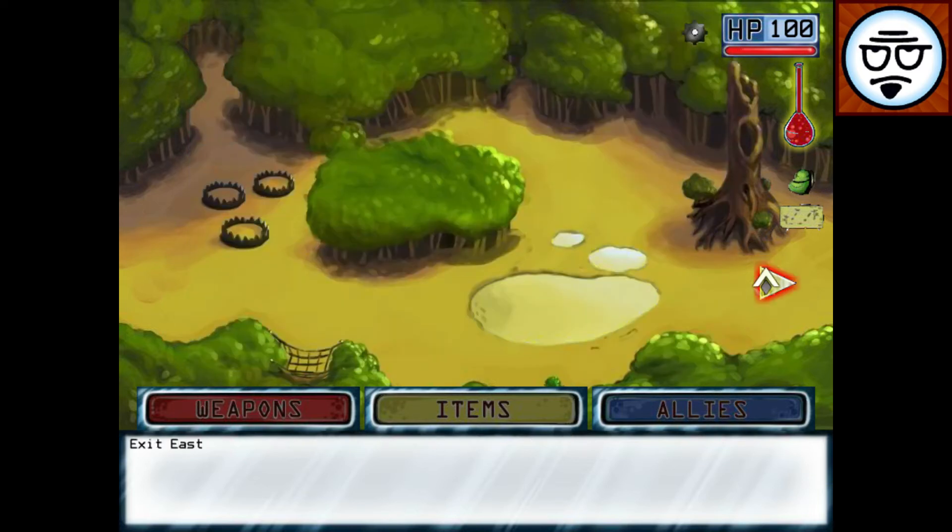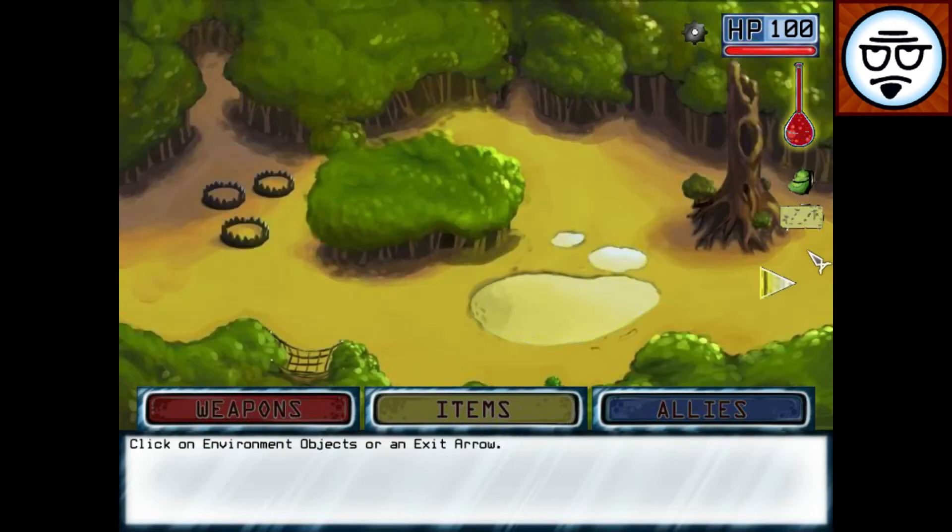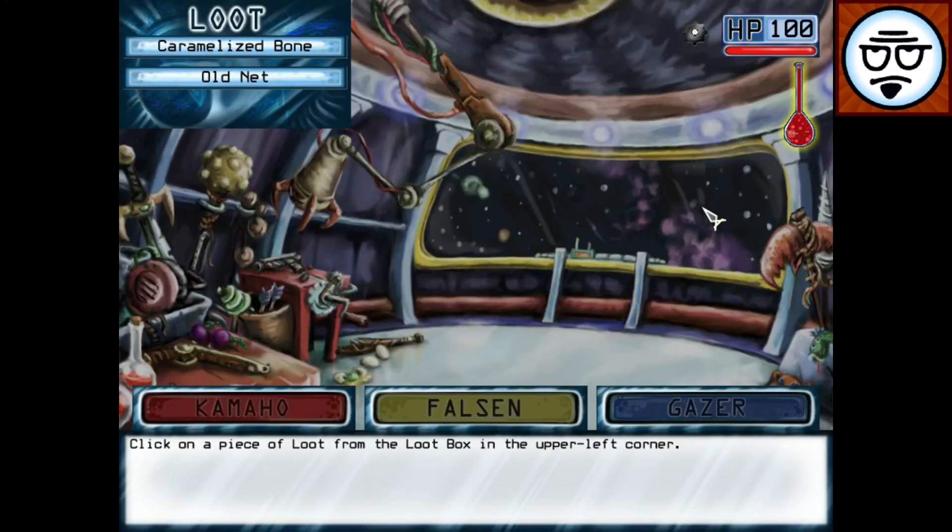Got a map here so you can see where you've been. This will automatically drink a health potion. This will show you what you've got without clicking on the individuals. You see a burning forest — probably a burning village, probably the work of bandits. I can't go that way apparently. Every time you switch screens you're going to come back here, which is your crafting area.